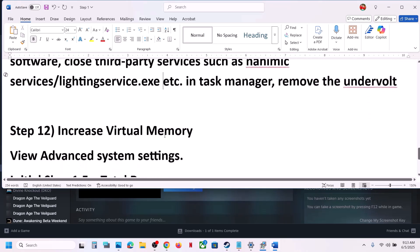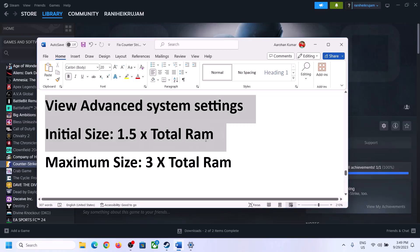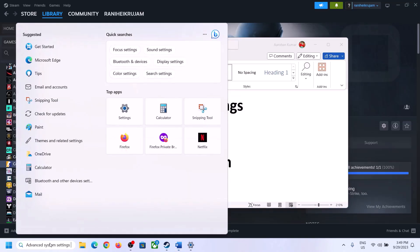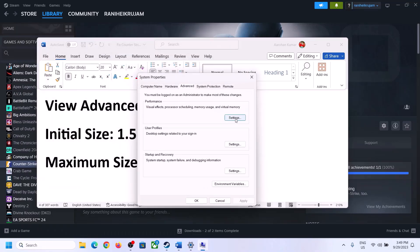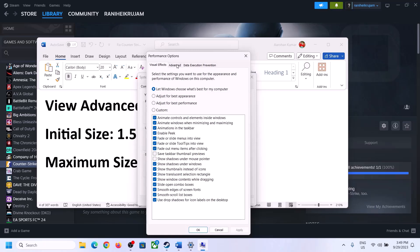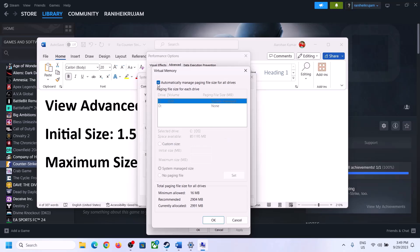The next step is to increase the virtual memory. Type 'View advanced system settings' in the Windows search box and click on it. Click on the first Settings button, go to the Advanced tab, and click Change. Uncheck the box that says 'Automatically manage paging file size for all drives', then select the drive where the game is installed.